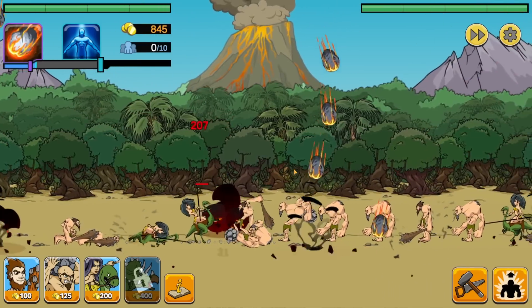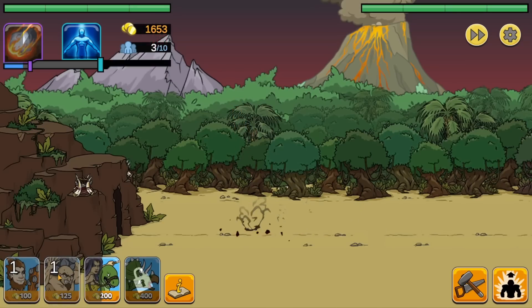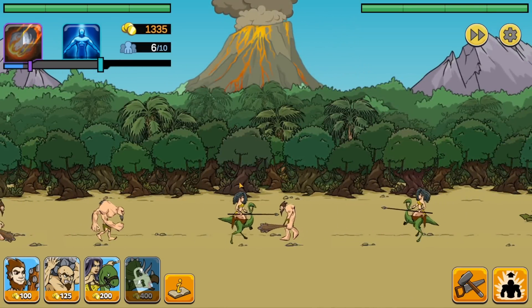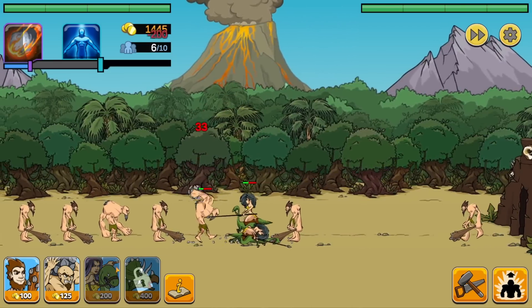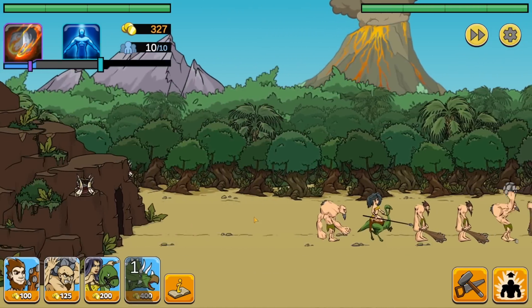Oh gosh, they're calling in a meteor shower. Well, that's not cool. Thankfully I can do that as well, just so we can even the playing field a little bit and bring in some fresh units. So that way we have an open field to really press the advantage because the dino rider is so fast. And we're still managing to keep it pretty even right now, which is what I like to see. But now we can also unlock the dino hut so we can bring in a triceratops or two.